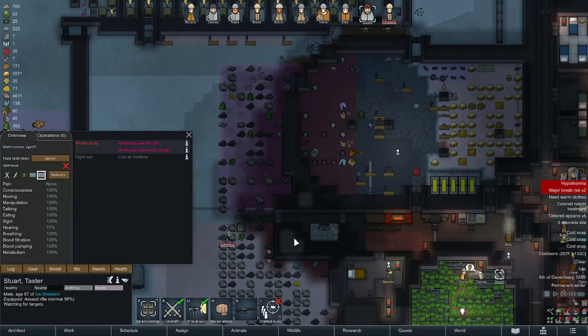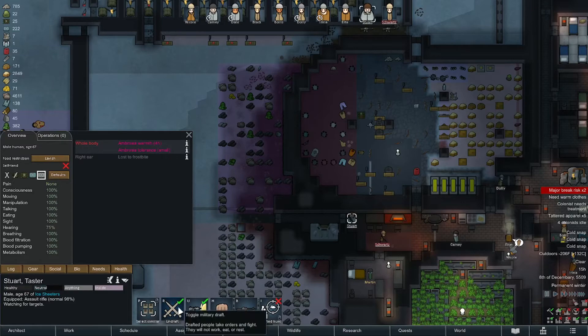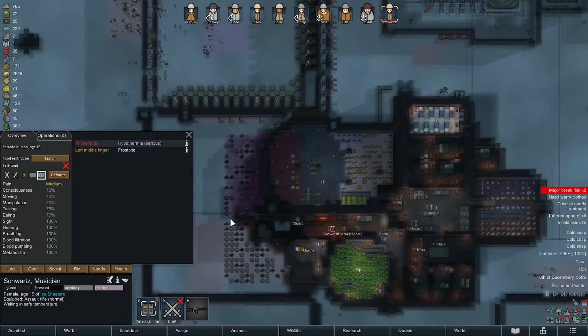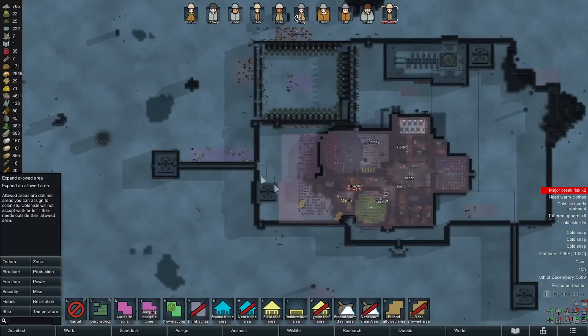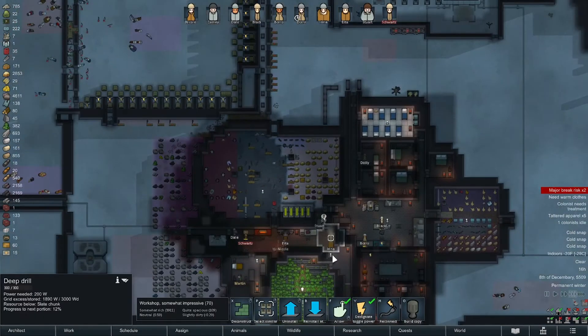This has been the worst pawn I've had in a while. Stewart, get ready to rescue Schwartz. Okay, she made it — she did suffer frostbite, and that's why you don't leave your people unrestricted. Why don't I check that zone? She was seeking warm temperatures outside of an allowed zone — that's interesting.